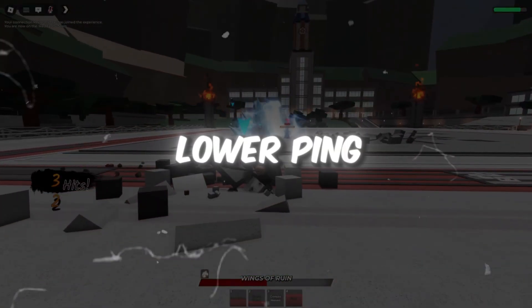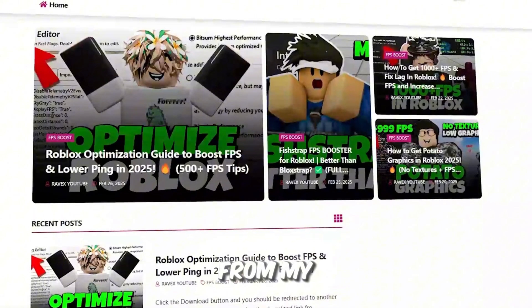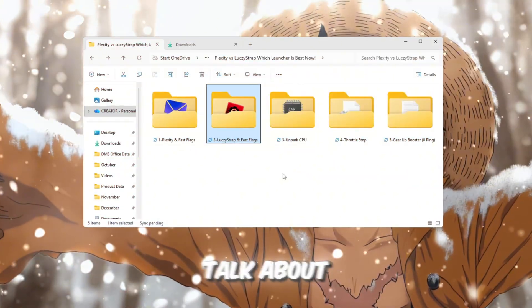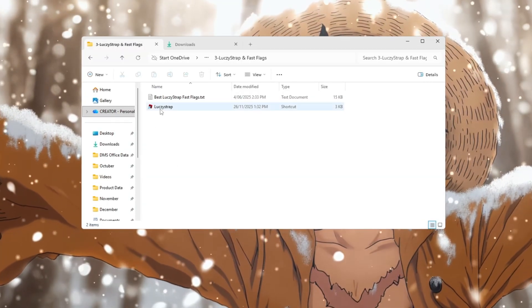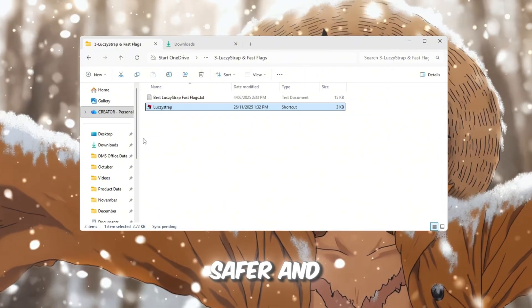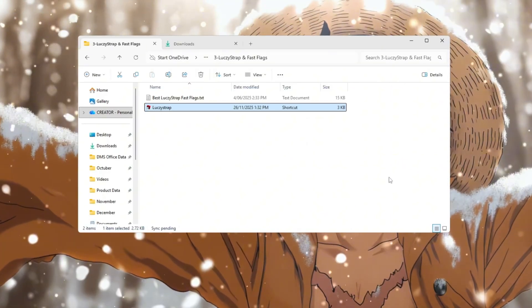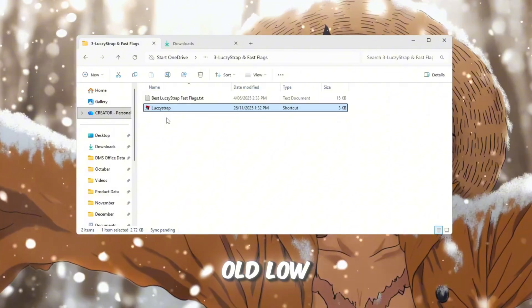Step 3: Boost Roblox FPS and Lower Ping using Luxistrap Fast Flags. You can get all the files from the official website — link in the description. Luxistrap is the newest and best launcher after the Roblox update. It is built with features similar to Voidstrap, but is upgraded to be faster, safer, and more optimized. Luxistrap gives higher FPS, smoother movement, quicker loading, and removes lag spikes even on old low-end PCs.